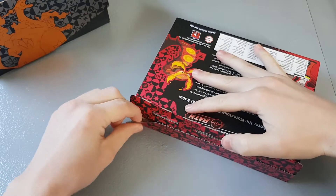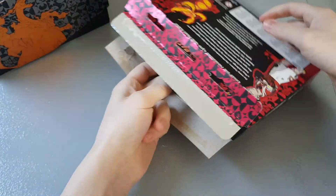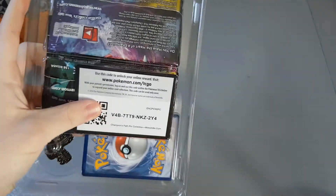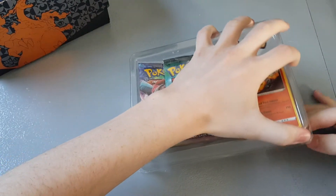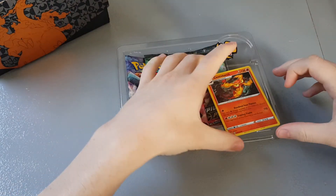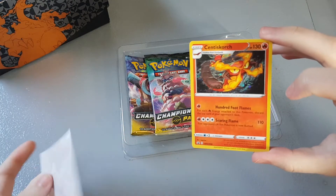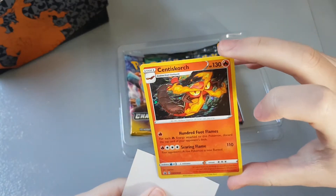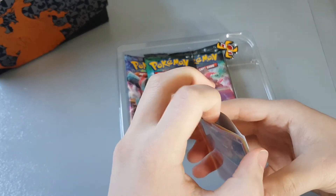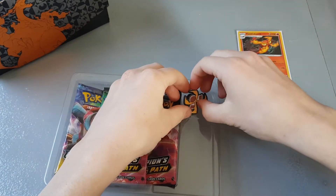I'm very excited to get the third and final promo into my binder and have that page fully kitted out with all the promos. Oh look, there's the code card straight off the bat. We've had amazing luck with the other two boxes — very nice promo, get him a sleeve. If you haven't seen the videos, I really recommend you check them out, especially the Turffield City Gym because of a specific shiny card — wink wink.